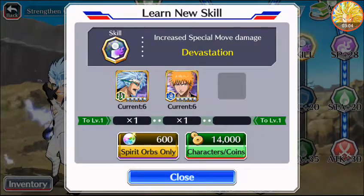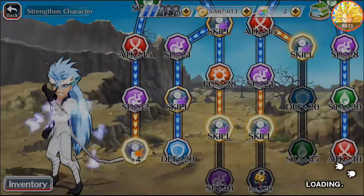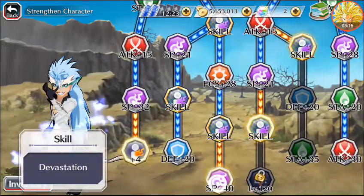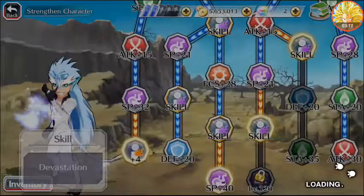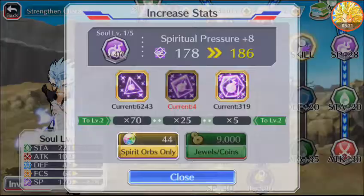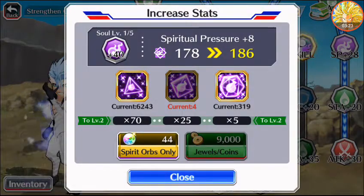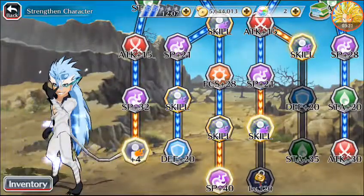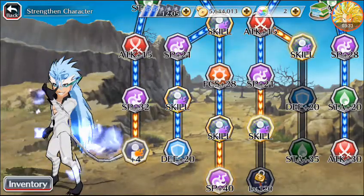Increase special move damage — Devastation — one 5-star Grimmjow, one 5-star Ichigo. I should mention this is not the Visored Ichigo, so the one with the Visored mask doesn't work. Hang on — have I run out of spiritual drills already? Oh no, I just ran out of the mediums. I hate mediums, they're annoying.